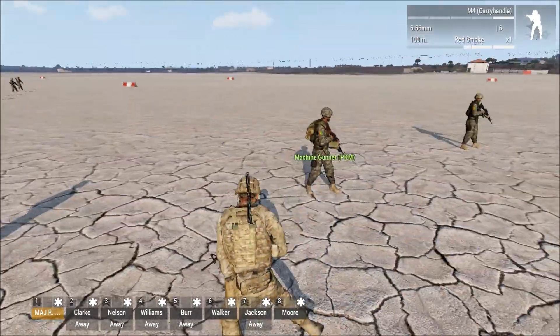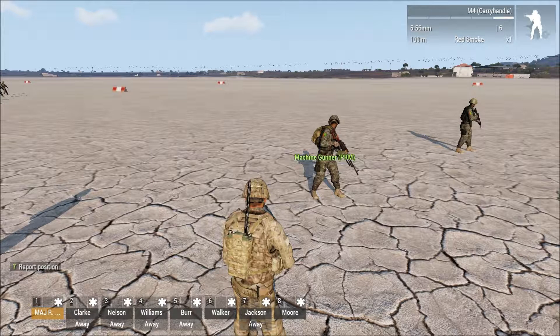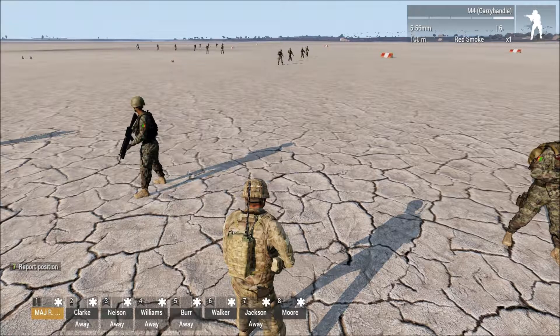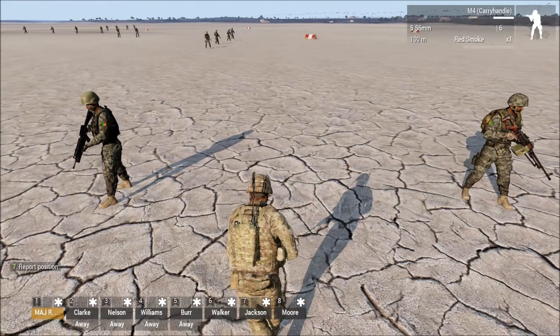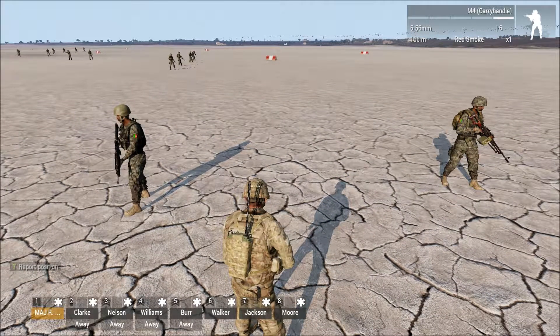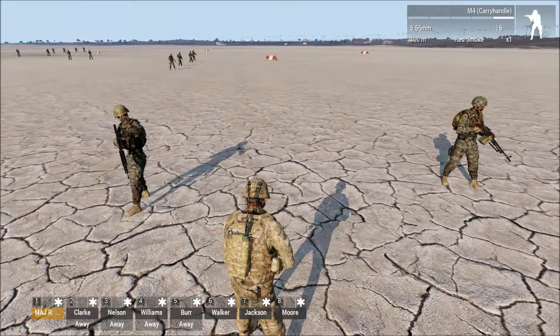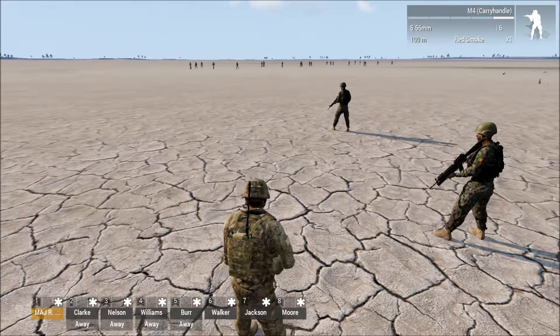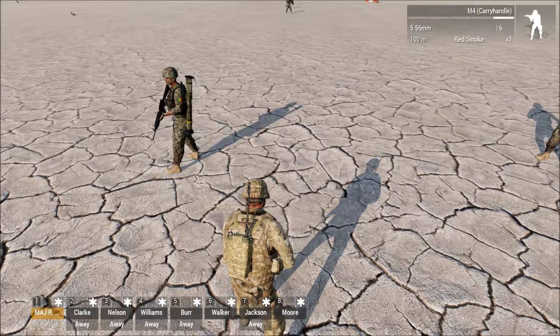You can't just leave the machine gunner alone — you have to have somebody with him, because if he goes down, someone has to pick that gun back up. The Grenadier is basically a rifleman with a grenade launcher, but that's another mass casualty weapon. You can't team the machine gunner and the 203 together, because one well-placed round knocks both of them out — and that's both your mass casualty weapons gone. Then you have the rifleman. A lot of people have trouble understanding: rifleman is not rifleman-slash-AT. Anti-tank is a whole different ballgame.